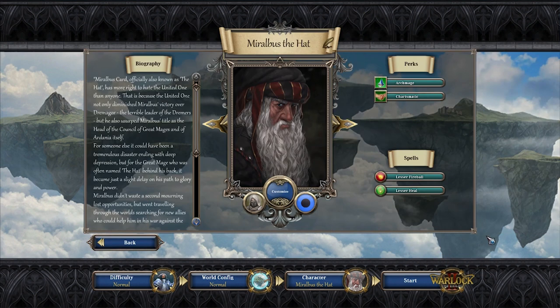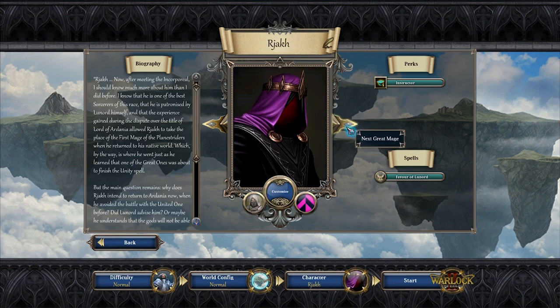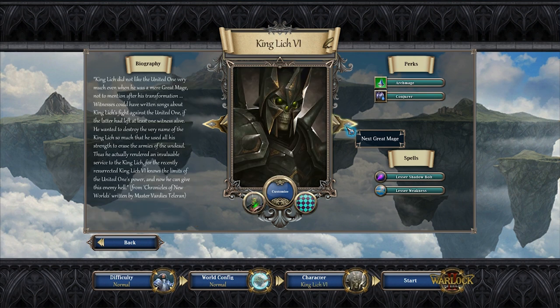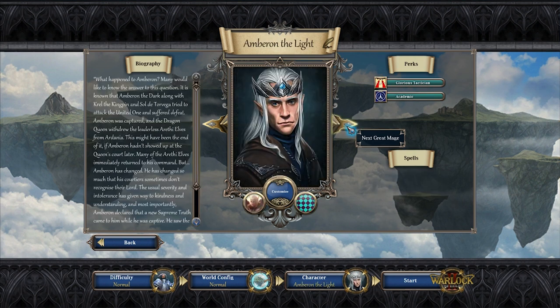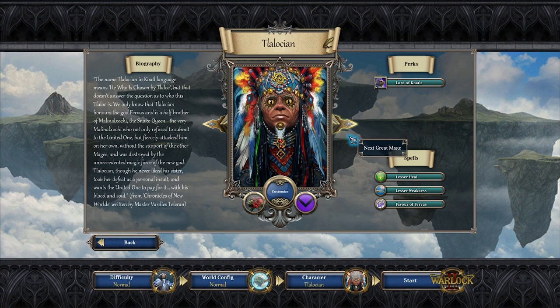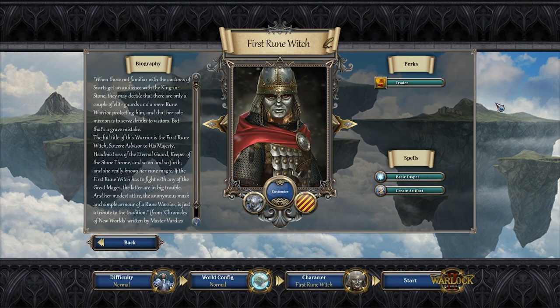Going to the next screen, we've got our characters to choose from. There are quite a few: R'jok, the dragon queen Zara, Krell the kingpin, the lich, King Lich Six, Emberon the Light, Nefertari - that's really cool art - Tlalkian who's got sort of snake eyes going on, and King Rat the 14th. This may seem familiar to people who played Majesty - I believe there's a pedigree here.